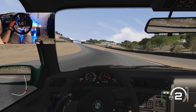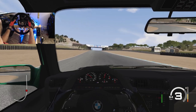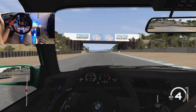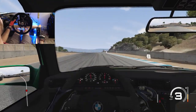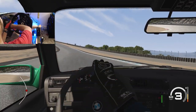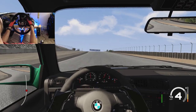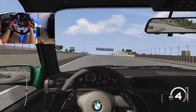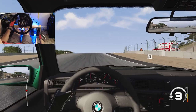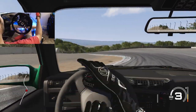Assetto Corsa, definitely a fun game. The feels are nice to be back here. Can't wait to get the PC built and go on full Assetto Corsa mods, but we are just having a little fun today on the Xbox version, getting a little sideways at Laguna Seca — a track that I know very well. Then we're going to do a little gripping, and that grip race car is going to be a little bit sideways too. Let's see if we can drift this corkscrew.